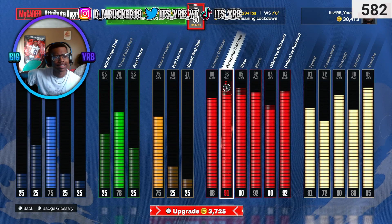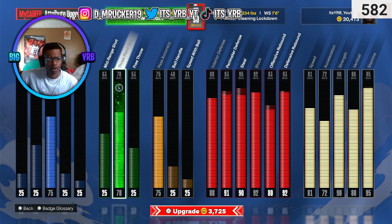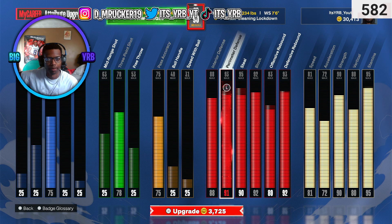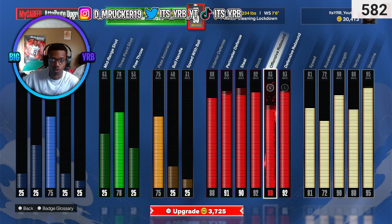Here's the stats right here. We got a 75 dunk — that's the only thing I got upgraded for finishing. I don't really worry about that, but I got a dunk in case I need to. Three points at a 78. Passing actually at a 75. And look at all the defense — they all up there, bro, all of them. My perimeter defense still ain't even maxed out, but that's okay. I got a 90 still and a 91 perimeter defense for now. I still get to 95 when I get that Glove unlocked — it's going to go crazy.